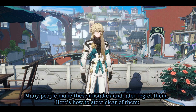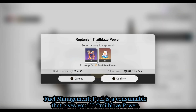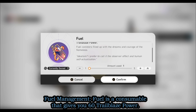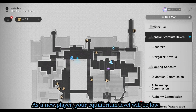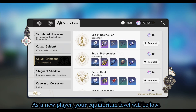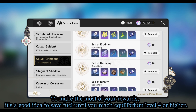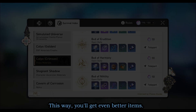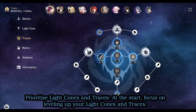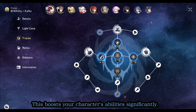Now let's talk about the mistakes you should avoid as a beginner. First, fuel management: fuel is a consumable that gives you 60 Trailblaze Power. The higher your equilibrium level, the better the rewards. As a new player your equilibrium level will be low, so it's a good idea to save fuel until you reach equilibrium level 4 or higher — this way you'll get even better items.